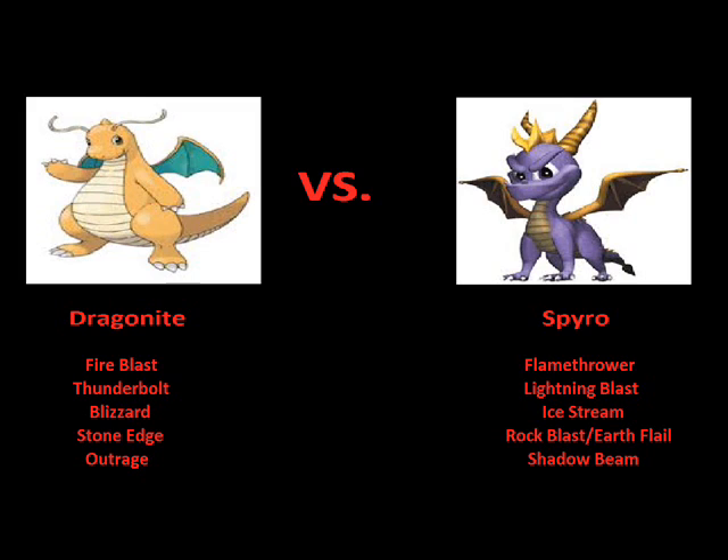Fire Blast, from what I've learned, is one of the most powerful fire attacks in the Pokemon game or in the show. Throughout all the generations, it always has a chance of inflicting a burn, which could seriously hurt your foe. So in that battle, if Spyro gets hit by that and gets burned, Dragonite's going to have an advantage right off the get-go. And it also does some pretty good damage as well.